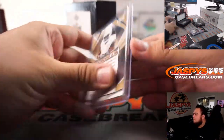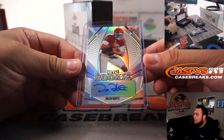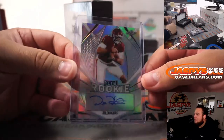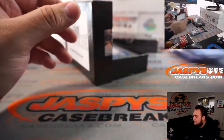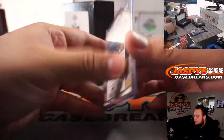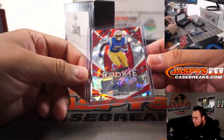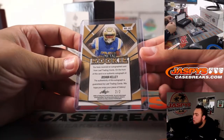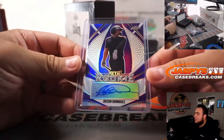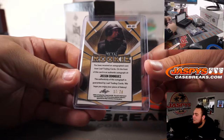Next box: we have Devin DuVernay. Jalen Hurts, four out of 50 — how about the swagger, he's going to wear number one this year for the Eagles. Jared Kalanick, 48 out of 50. Joshua Kelly, two out of two — there you go. And we have Jason Dominguez, 17 out of 20.